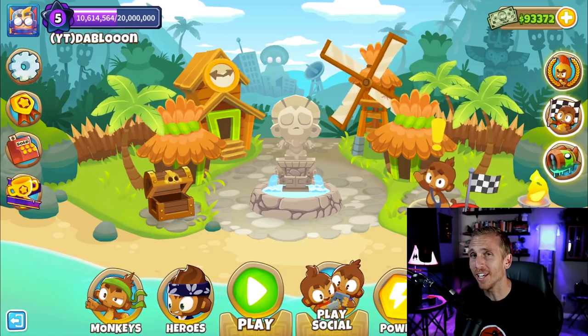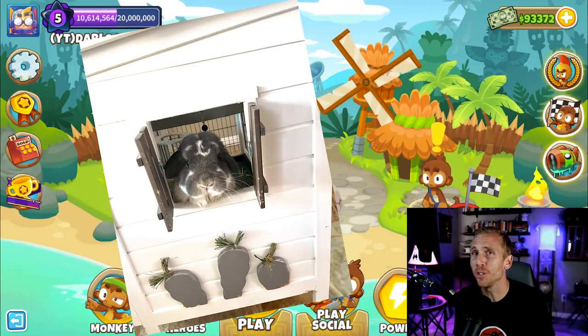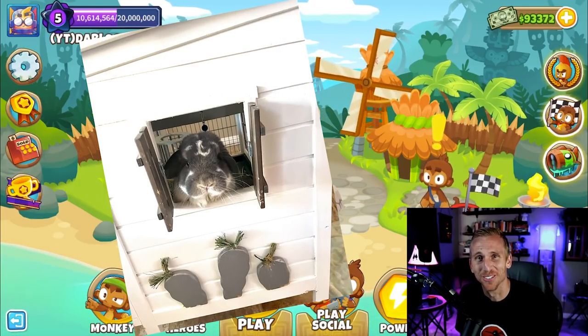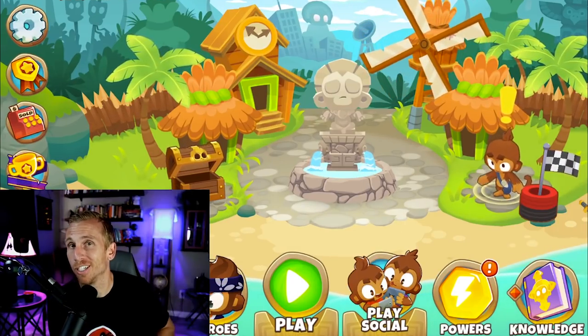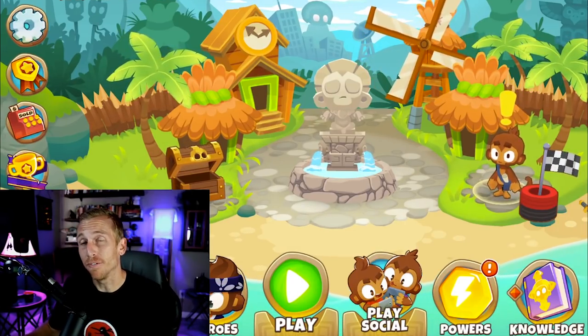But first, I'm going to need you guys to hit that like button, hit that subscribe button, and in return I'm going to show you a super cute picture of my rabbit saying hello through his little cage window. Now the best part about this strategy is that it requires zero monkey knowledge, and any monkey knowledge you do have is just going to make it even faster for you.